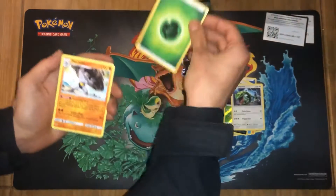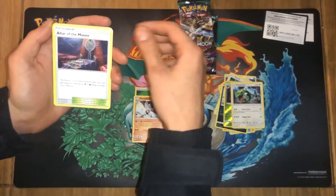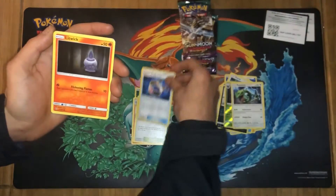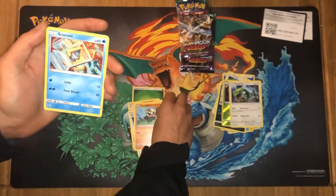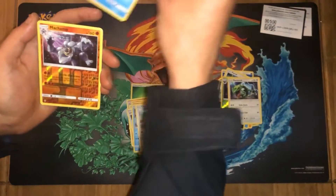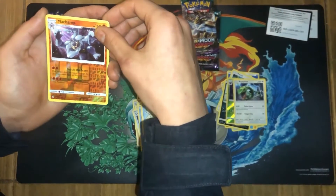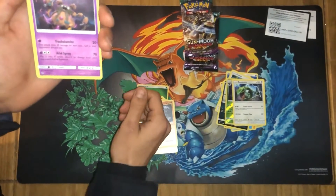Grass Energy, Mat Choke, Altar of the Moon, Choice Band, Lit Wit, Pan Cham, Snorunt, Castform, Vanaloid, Reverse Holo, and a non-holo Garbodor.